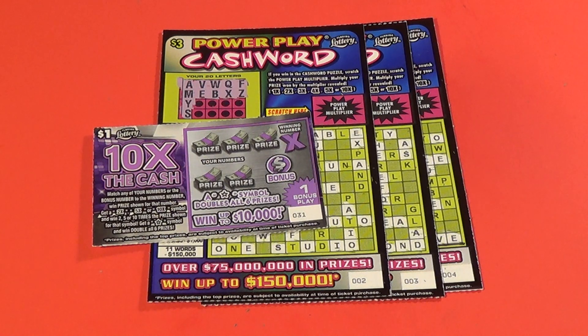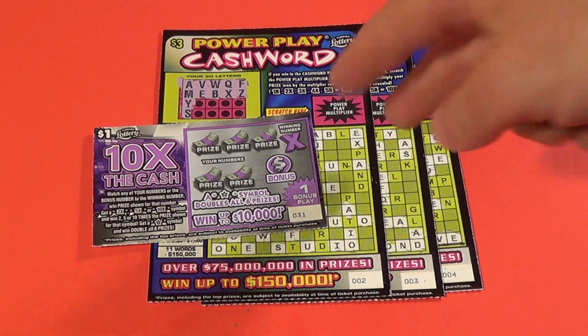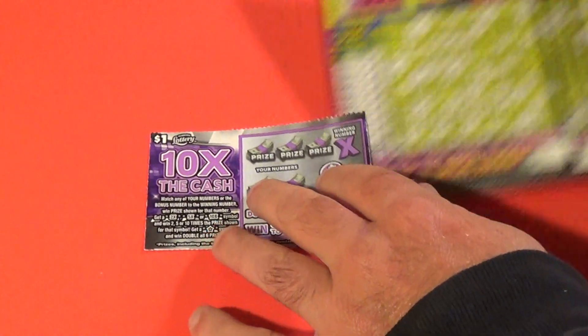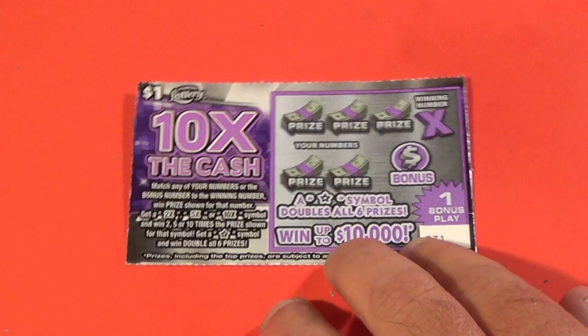It's day 20 of the Road to Christmas Marathon. I've got a $10 session here: three Power Play Cash Words and a $1 10 Times the Cash. We'll start with the low boy first.